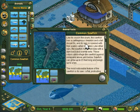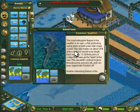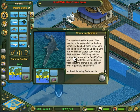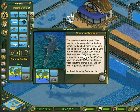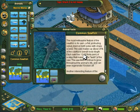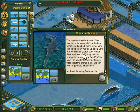The numbers here are going to differ a lot from what I have. The most noticeable feature of the sawfish is its saw — a flat protruding snout lined on both sides with sharp scales. The saw makes up about 25% of the sawfish's overall body length, and each saw has 12 to 30 pairs of scales that make up the teeth. The saw teeth continue to grow throughout the animal's life and can even regenerate if broken off. That range of 12 to 30 pairs tells me they are combining the small tooth and large tooth sawfish as the same species — they are very similar but have enough distinctions to be two separate species.